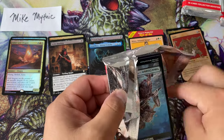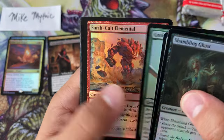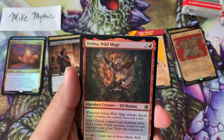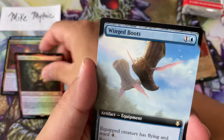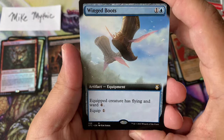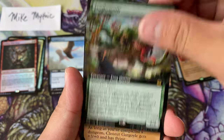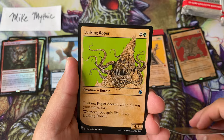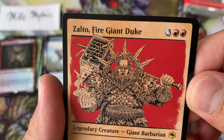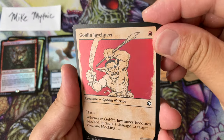Draft boosters are basically non-existent — I believe one LGS was literally allocated zero draft boosters, which is kind of funny. Does Wizards want us to play, or are LGSs just kind of here to direct people to Magic Arena? What is this — flying and ward? That's actually pretty decent. Winged Boots.